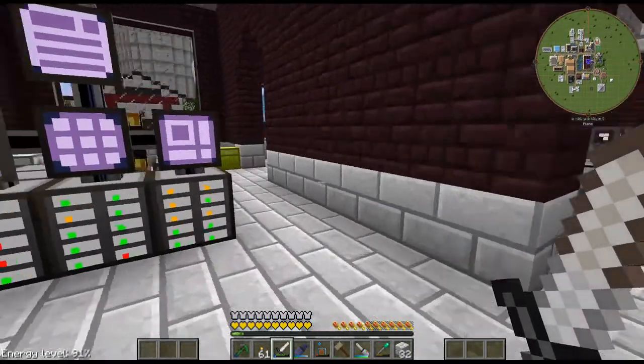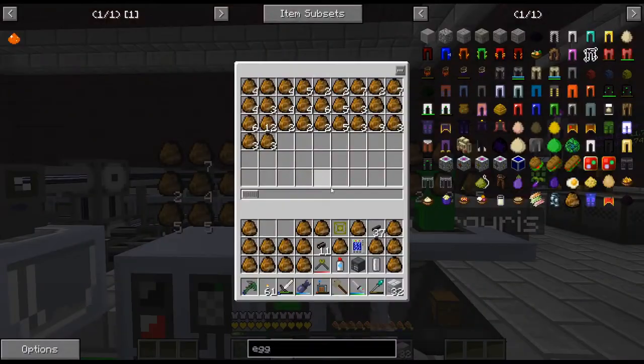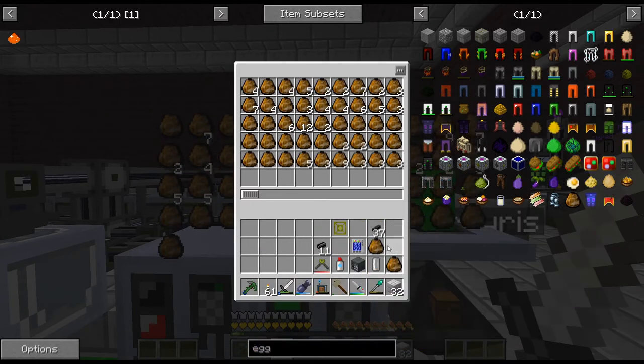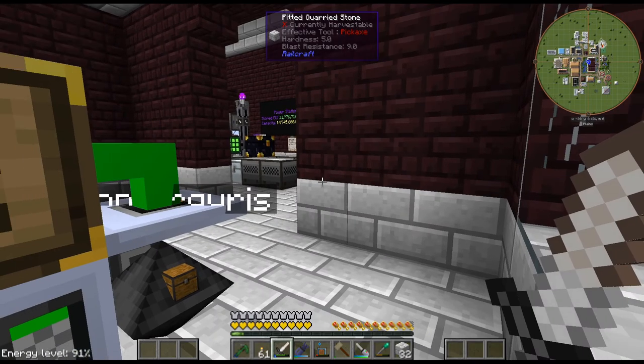I guess we'll just have to craft up a higher tier disassembler — maybe UV or something like that — to go through these eggs faster. But anyway, that's going to be it for this episode. Thanks for watching and have a good one.